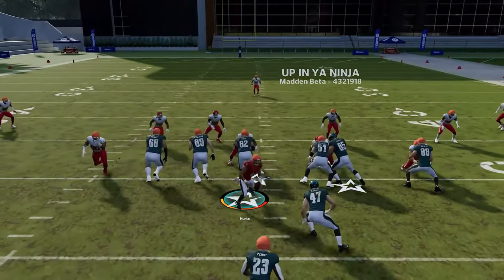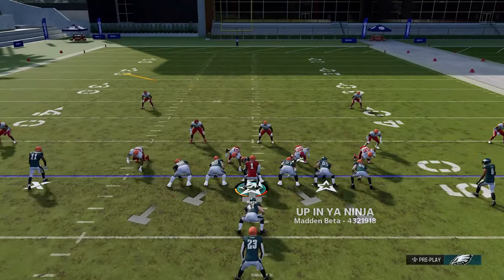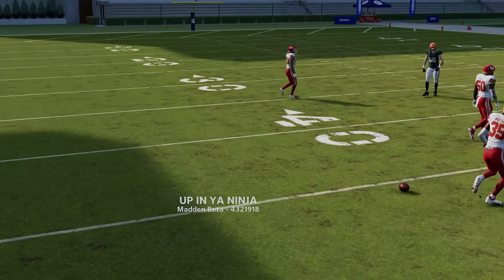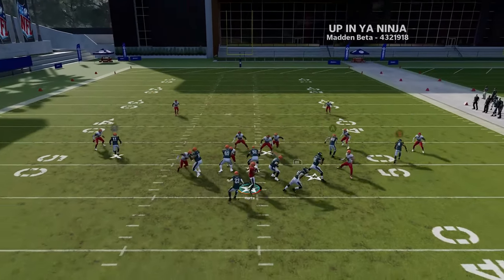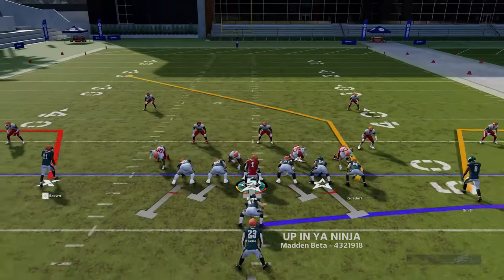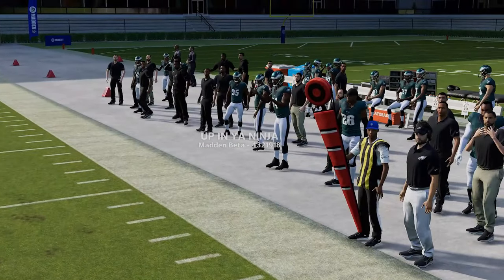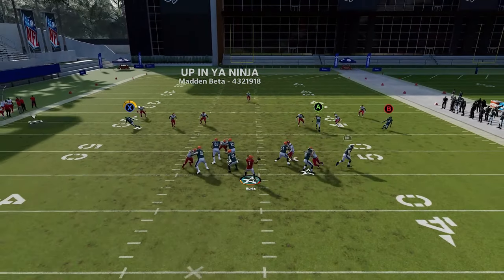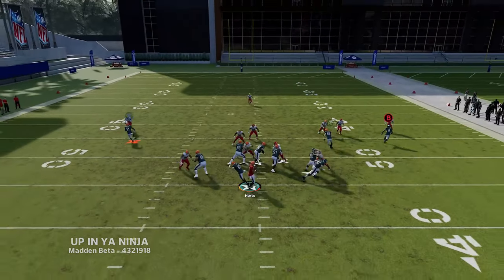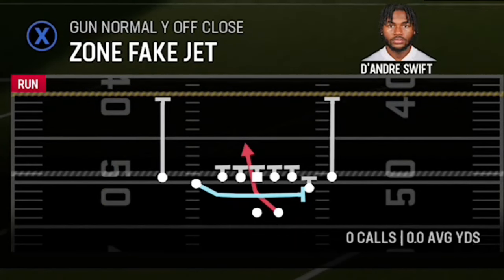The Halfback Iso is useful when your opponent focuses on stopping outside runs — just switch to the Iso for a solid inside run. The Double Outs work against any coverage except Cover Two: the X route gets open, but against Cover Two zone the cornerback sits five yards off and covers it. Against Cover Three, Cover Four, and man coverage, this route gets open consistently for about 10 yards.